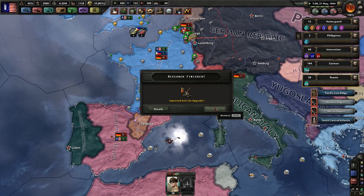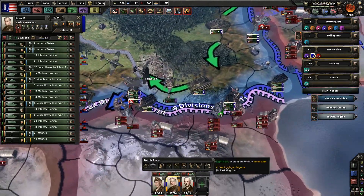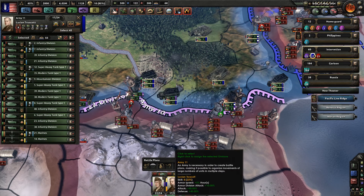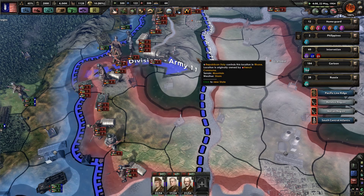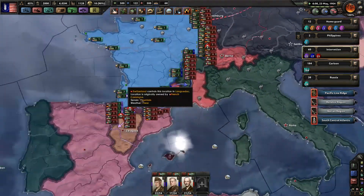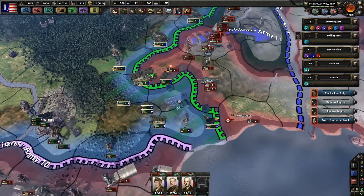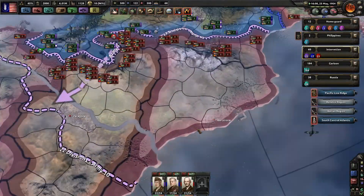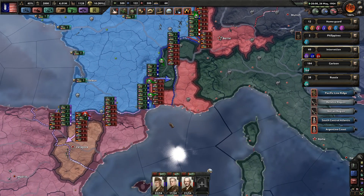It looks like we have our breakthrough here, which means blue army I'm going to delete this front line over here and then they should redistribute themselves to the other front. Control-click so you go over there. Because the Swiss territory — it started to belong to Swiss territory again. Now there are more than nine divisions, that works out much nicer.